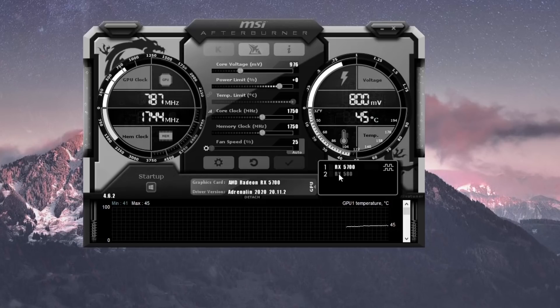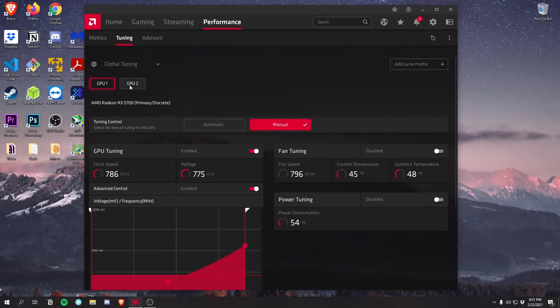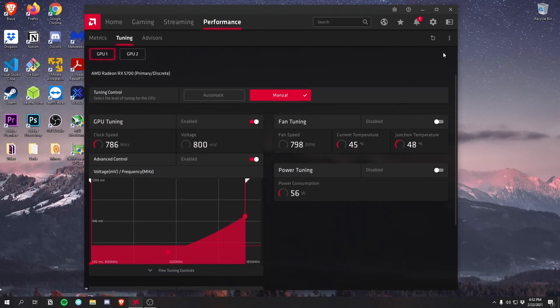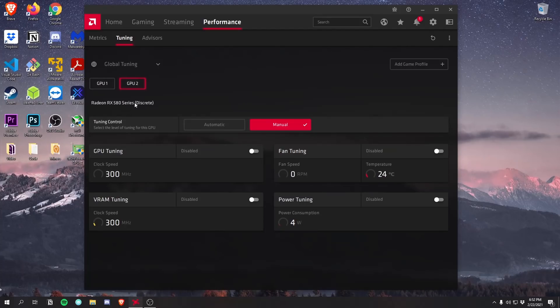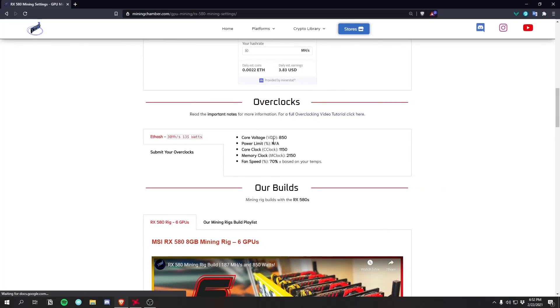Since we're on an AMD system I'll be using Wattman instead, which comes with the AMD drivers. Going to Wattman under Performance and then Tuning, you can see two options for the two GPUs — the RX 5700 is GPU number one and the RX 580 is GPU number two. Before you start mining you want to apply your overclocks. From Part 1 I already have a saved mining profile for my 5700, so I just load that profile. For the second GPU I'll apply the mining overclocks from miningchamber.com, and then after applying both I can start mining.